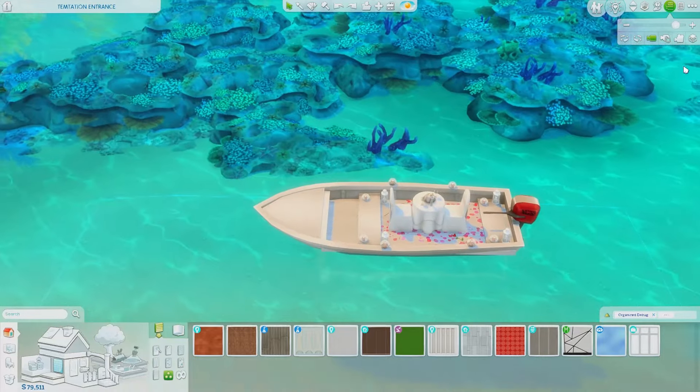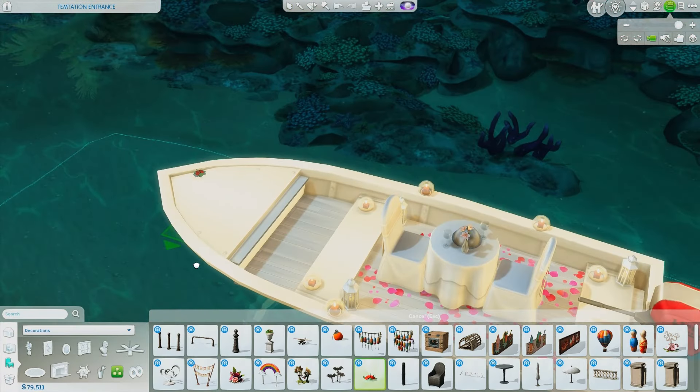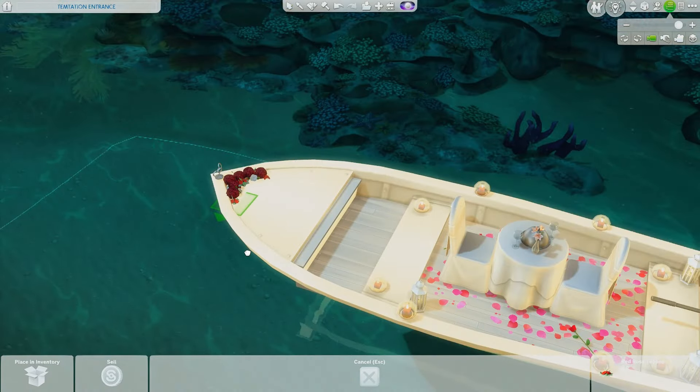I think the possibilities with this are endless and I really like the idea. It came to me so randomly — I was just playing around in Sulani and when I came across this debug item, I thought, can I make it functional just like I did with the dollhouse? And as you can see, we made it work.